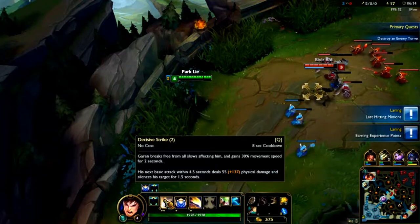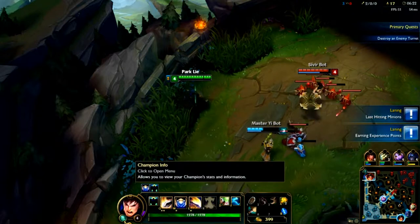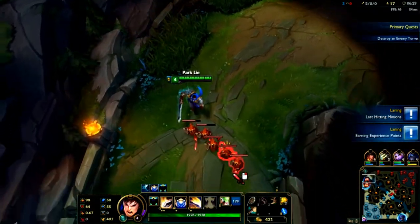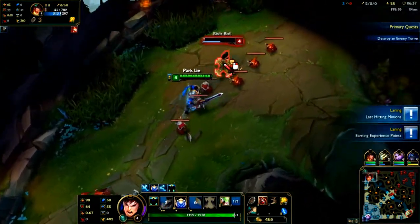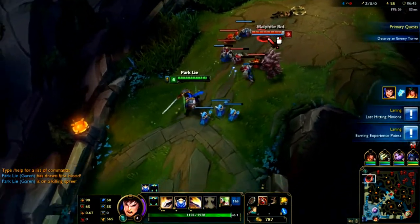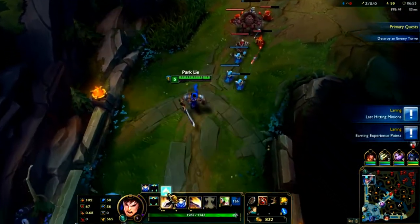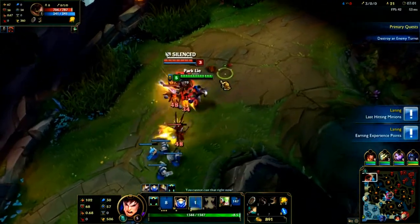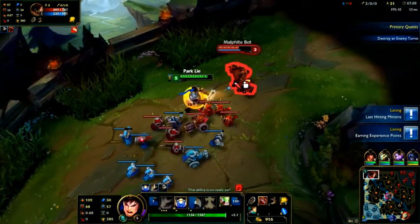Garen breaks free from all slows affecting him, gaining 30% movement speed for 2 seconds, and his next basic attack deals more damage than normal. So you can click this little icon right here. Let's go ahead and help this group — Sivir's being stupid. What I just did was I hid in a brush — we call that a brush, right there. Basically, you can hide there and then you can surprise enemies. They'll go like, 'Wait, what the hell, where did you come from?'